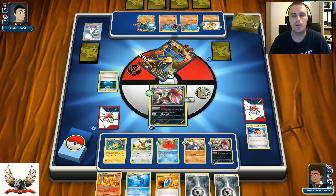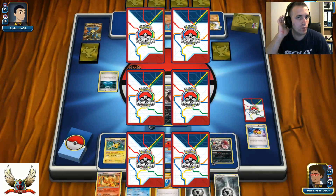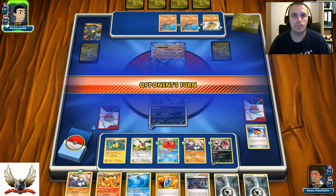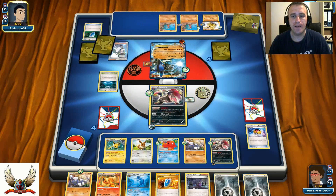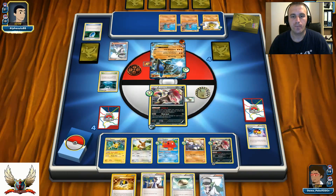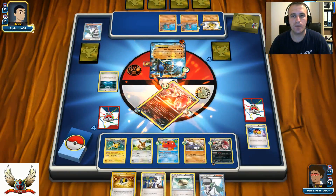And it happens — Somersault Kick for 120 KOs my Escadrill, with Muscle Band and Focus Sash involved. I promote Jolteon for free retreat, attach Metal Energy to Zoroark, and play Abyssal Hand for two. I'm forced to use Mindjack. I don't want to waste N this turn, so I knock out his Lucario. On the next turn, if he puts more Pokémon on the bench, I might be able to one-hit KO his next Lucario. He hits Missile Jab for 100 with Muscle Band — he just hits for 100.